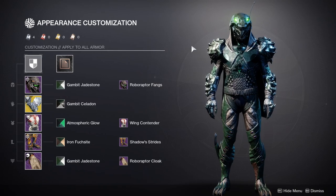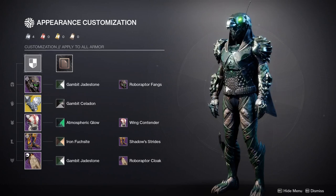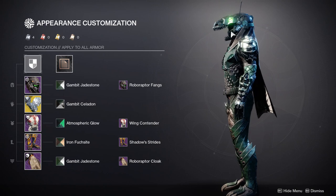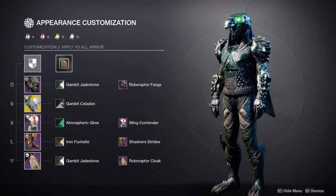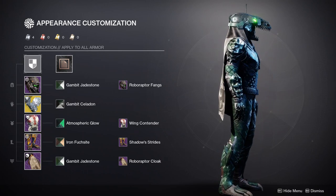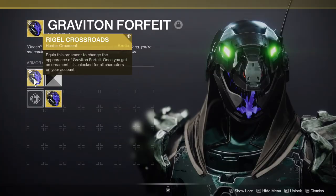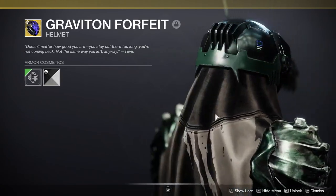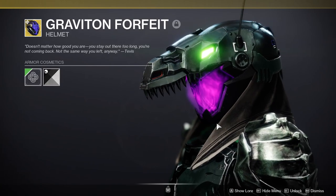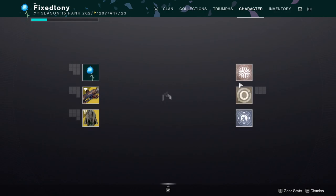So this is my hunter. I was obviously going for a dino look aside from the actual armor set. I had to go for the combination of the helmet and the cloak just so I can get that roar look that I was going for, because it looks like it's about to eat you. Although I have seen other hunters rock the Graviton Forfeit with it, which I think looks really cool. You definitely would want to combine this with a purple shader. I just decided not to use it because I already had an armor set in mind.